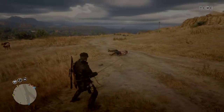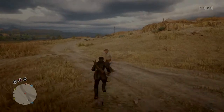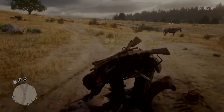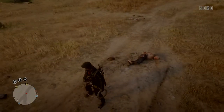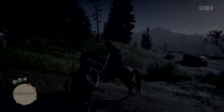So you pick a random NPC, lasso him off the horse, make sure he's angry. You see his indicator is red, and what I did is I tackled him. When you tackle him the hat flies off — and that's not what we need. You can use this technique for trampling an enemy like in the previous video, but not for shooting the hat off.